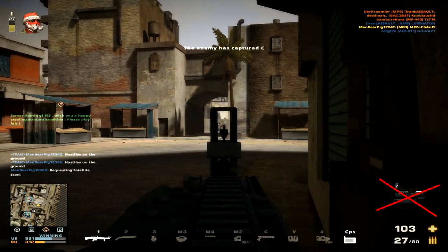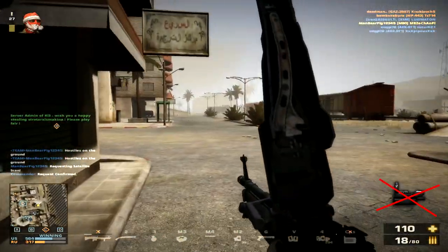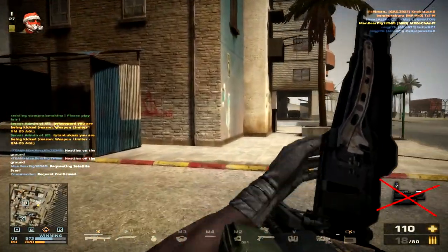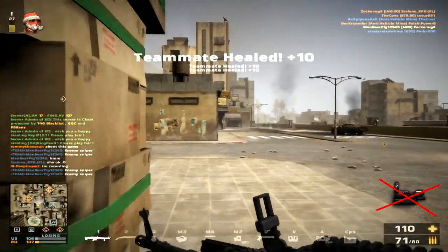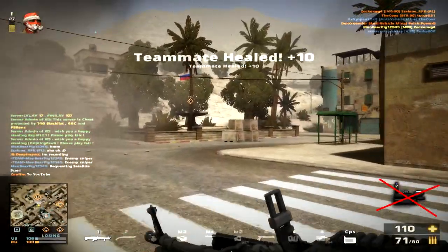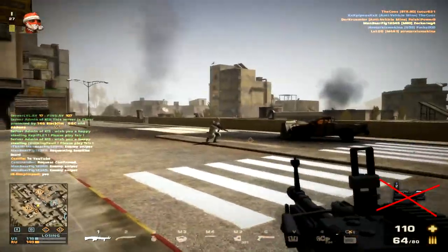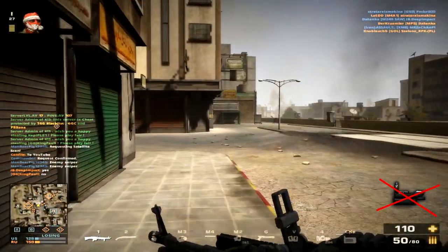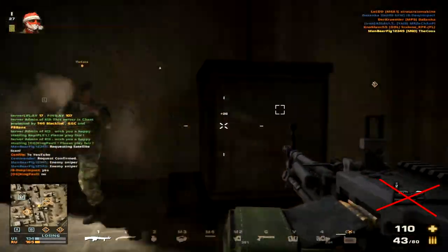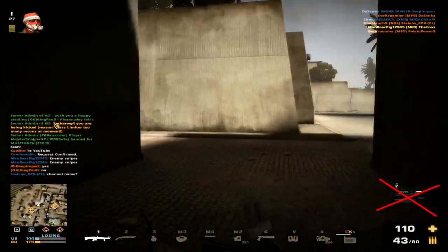Now with that out of the way, let me quickly explain the video. The gameplay will be in two parts. The first part will be without any attachments on the maps Karkand and Sharky Assault, signified by a red dot with a cross through it at the bottom right. When you see the red dot without a cross, that means attachments are in use — specifically the tactical stack, Viper Max, and precision barrel with varying scopes.